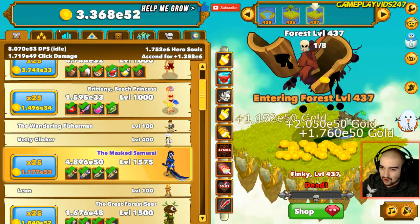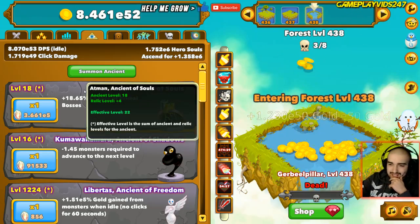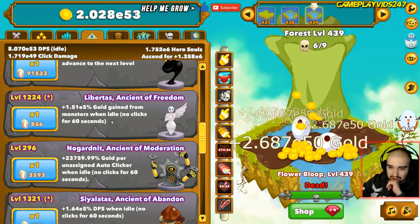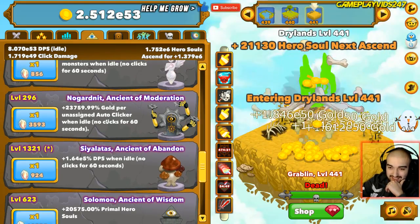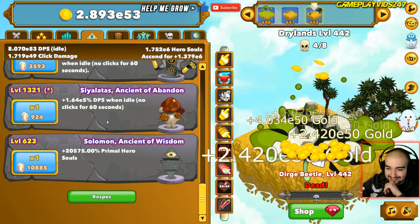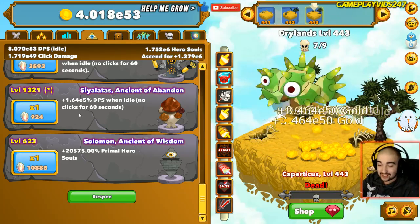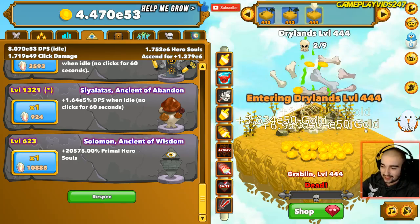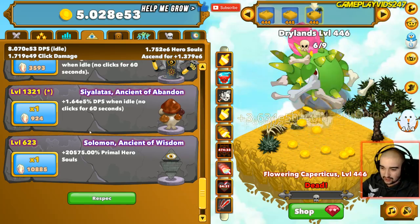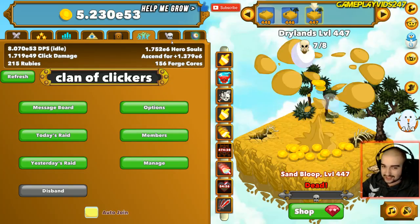Let's check out our Ancients now. We have a level 18 Atman, level 16 Kuma, level 1,224 Libertas, 296 Nogranit, 1,321 Silatis. Solomon is at a pretty solid 623. So you can't really complain with that Solomon level, though improvements could obviously be made. Next Ascension, I'm going to try and level up Solomon a bit more than what I usually would, just because I want to try and get those extra Hero Souls from those Primal Bosses.